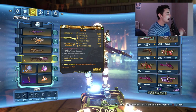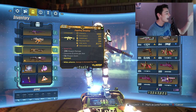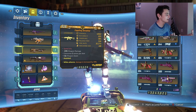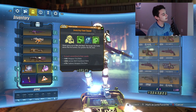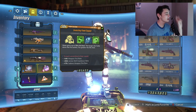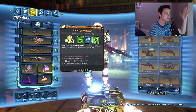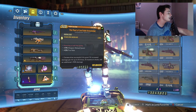I love using the Shredifier, I like using the Lob a lot, and I'll go into more detail about these guns in a bit. Any high magazine, fast-firing weapon is going to do you a ton of good. Out of the grenade mod, shield, artifact, and class mod, the only two things that really matter are just the class mod and the artifact — these are the only two things absolutely required for this build.